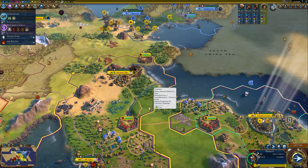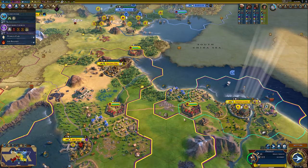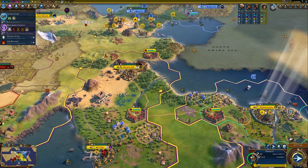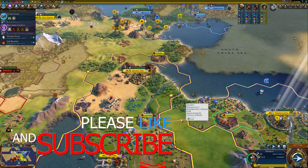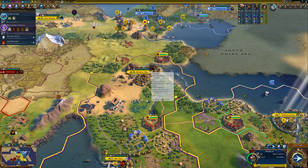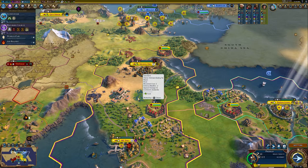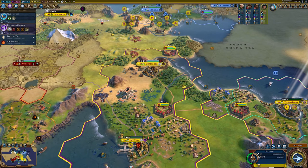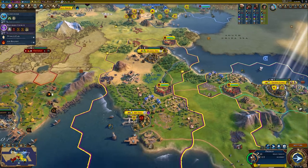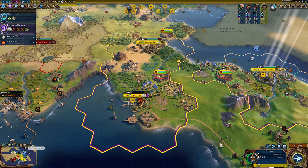Housing primarily acts by putting a constraint on population growth beyond food supply in a city. In practice it means that a city will need housing the more it grows, even if it has more than enough food to feed your population. Historically that makes sense — cities can only grow as many houses as they have, and once they become overcrowded, people will be less likely to want to live there.